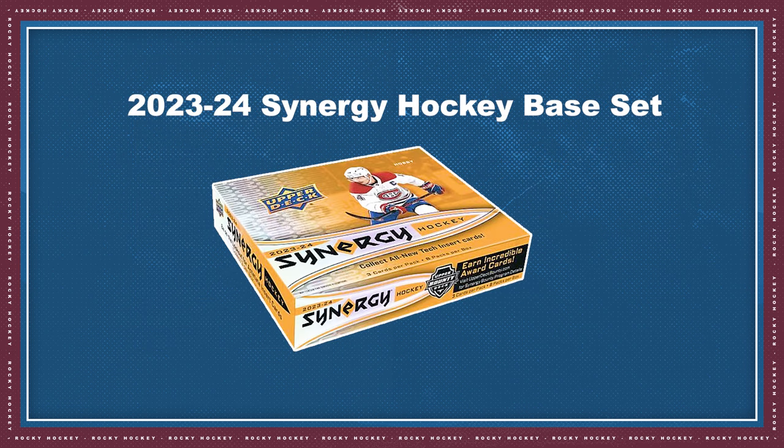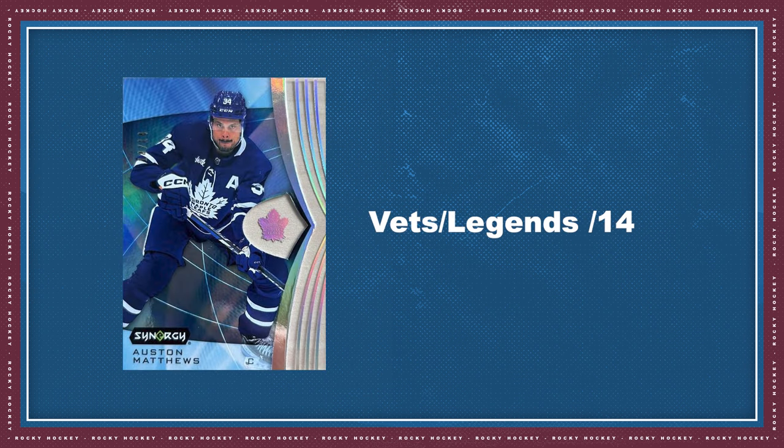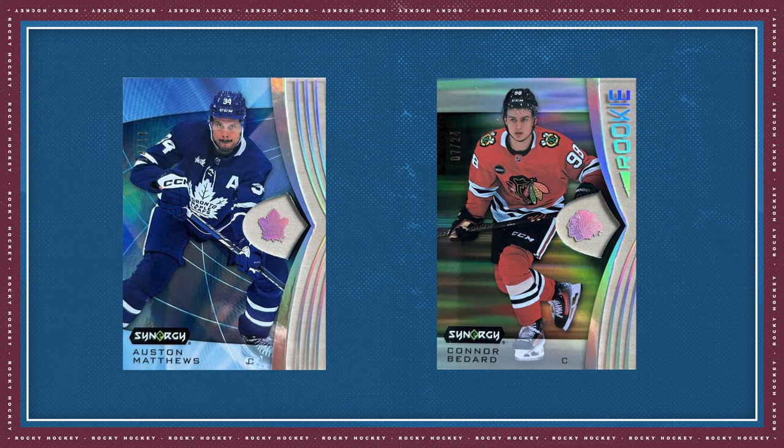The 2023-24 Synergy Hockey base set is a 125-card set featuring low-number veterans, legends, and rookies. True rookie cards are numbered just to 24, and vets and legend cards are numbered just to 14, making the base set highly collectible. Compared to last year's set, which had true rookie cards numbered to 23 and veterans and legends numbered to 13, this year's cards are just a bit more abundant.